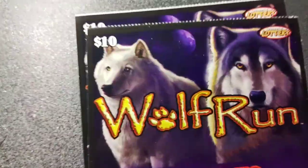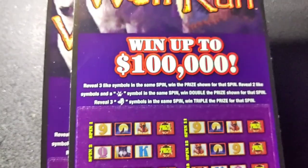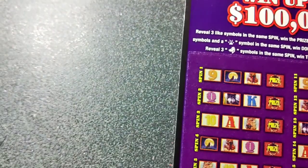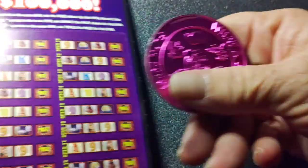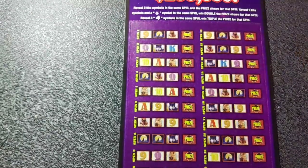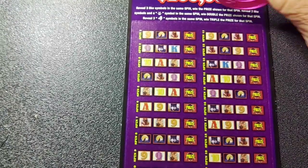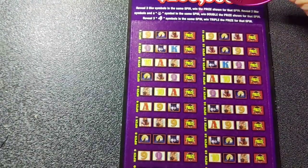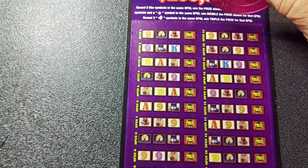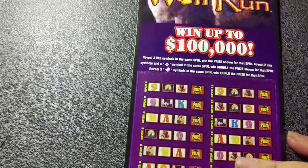Oh, I got a 40! Wolf Run — pretty ticket. I got ticket number 20 and 21. These tickets kill my hand to scratch them, so I'm going to use my knife — and it's pink so it kind of matches. What we got to do is reveal three like symbols in the same spin to win the prize shown. Get two like symbols and an owl in the same spin, you win double your prize. Get three wolf symbols in the same spin, you win triple the prize for that spin.